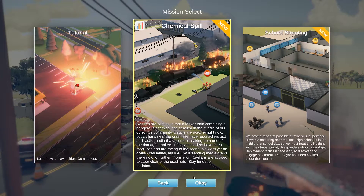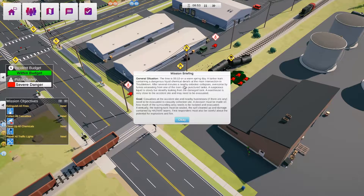We're going to try a chemical spill first of all. It's 8:53 in the morning, a warm spring day, and a tank train has derailed. The goals for this scenario: we've got to extinguish the fires, collect all casualties, clean it all up, and repair all traffic lights.